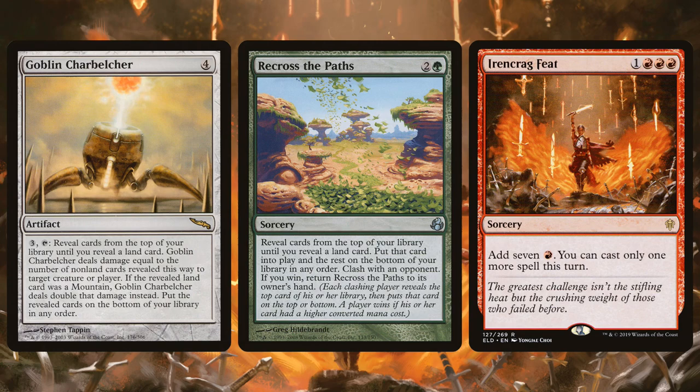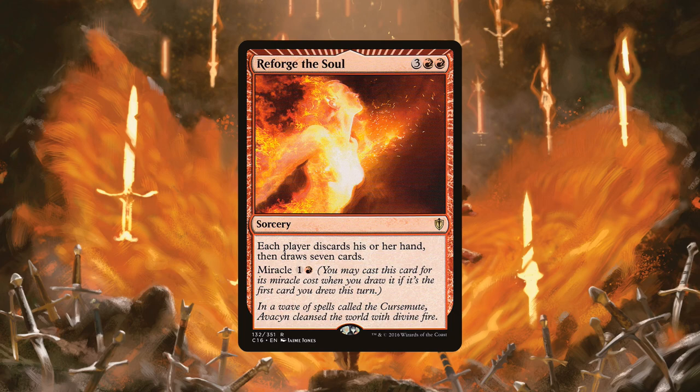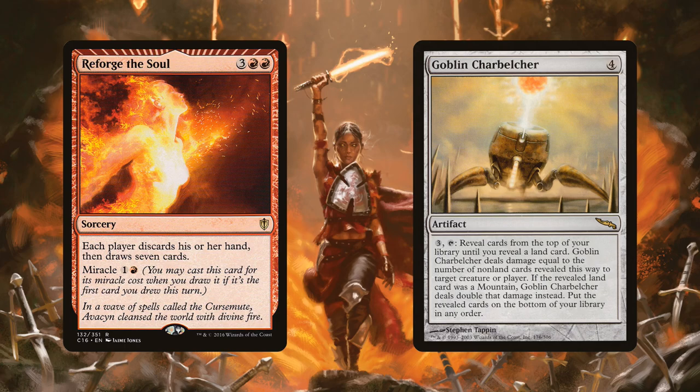Recross the Paths has a couple of uses. The most obvious is you just use it to get combo pieces — grab a Belcher, grab an Ironcrag Feat, whatever. But it also gets crazier than that, because this deck plays Reforge the Soul. It costs five mana, but it has Miracle for two. So when you draw it, you can reveal it and cast it on the spot for two, and it makes both players discard their hands and draw seven. So by itself, combo aside, this is just a good combo-finding card — just draw another seven, looking for that Charbelcher.